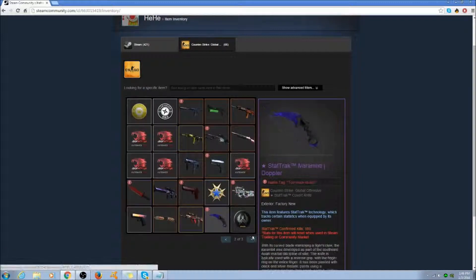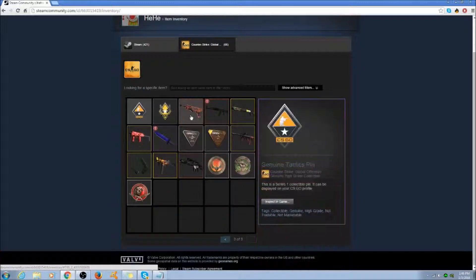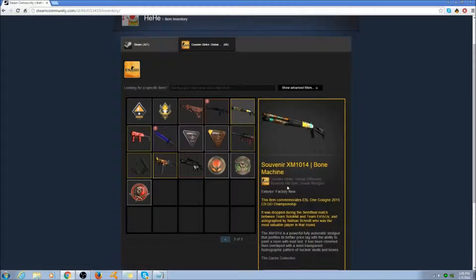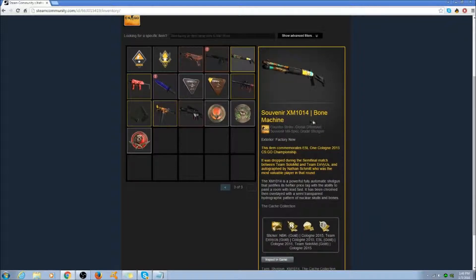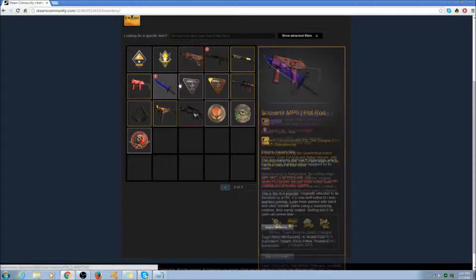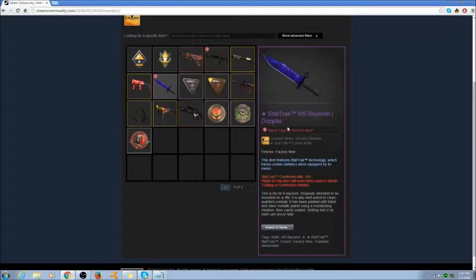By the way, he has a sapphire pairing — the Karambit and the M9 Bayonet. He has a StatTrak Minimap AK Red Line — just the usual, right? Next he has a Souvenir XM Bone Machine with all of the stickers on it. He has a Souvenir MP9 Hot Rod with all the stickers on it and factory new. He has the StatTrak M9 Bayonet factory new Doppler, of course.